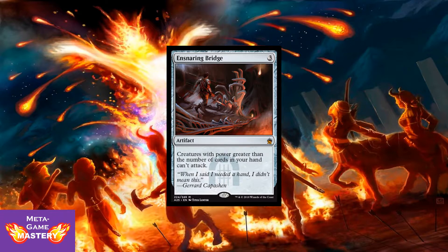Here we have Ensnaring Bridge with absolutely incredible art. 3 CMC artifact — creatures with power greater than the number of cards in your hand can't attack. Being reprinted at Mythic, it references Gerard Capuchin. That's Gerard on the picture there. Beautiful art on this, and this card is just an absolute staple in control decks looking to lock down the board. This is probably one of the most powerful cards to slow the game down.